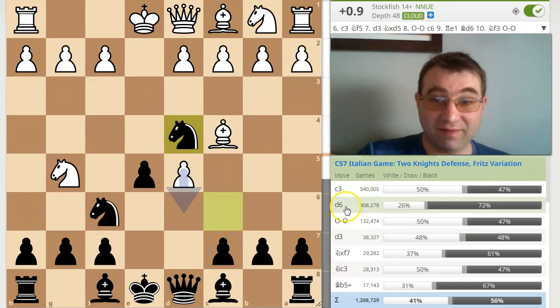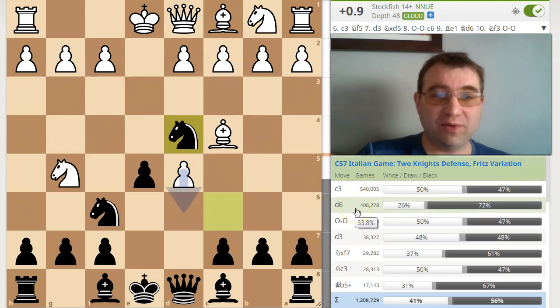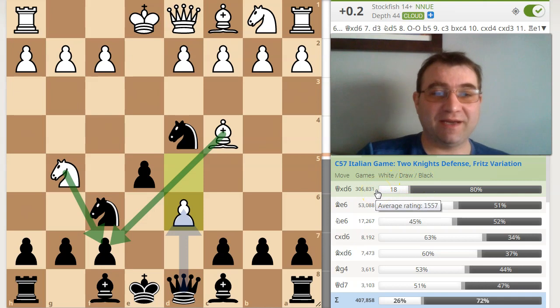And then I noticed something. A lot of people — 408,000 people here — are not playing the main line move, which is pawn to c3. They're playing this move pawn to d6 to try to uncover the attack on f7. And of course, black is winning an enormous number of games here, over 80% of the games in 306,000 games.